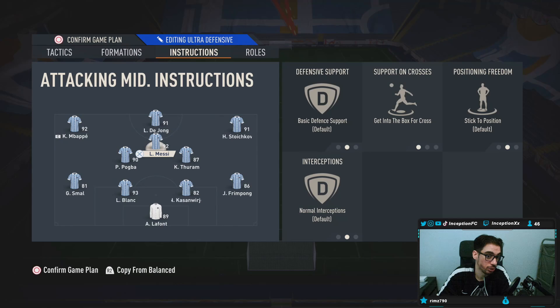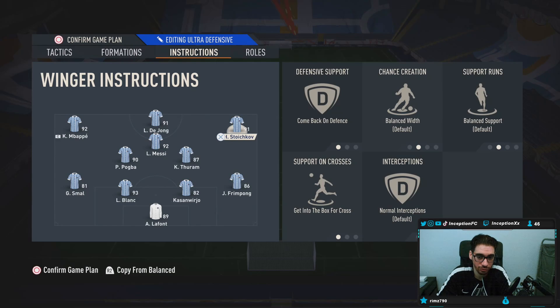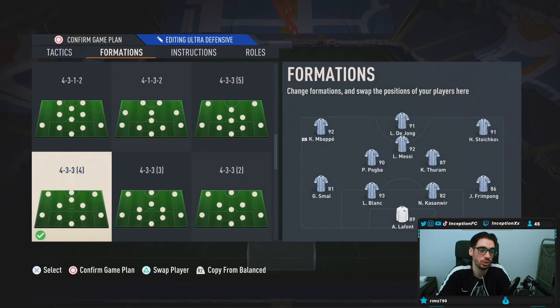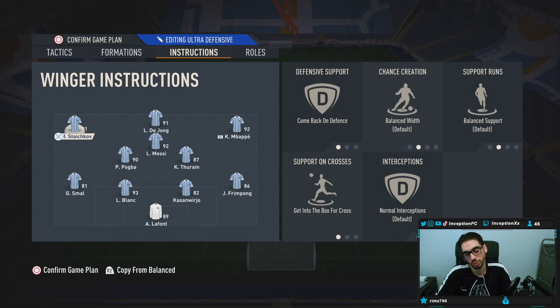We have someone like De Jong up top — you can use stay central, get him behind the striker. You're going to see a lot of the highlights featuring Bernardo Silva and Mbappe — deadly, deadly combination. Right wing: come back in defense, get into the box, cross. Also come back in defense, get into the box, cross. Ignore the way that the team is formatted — this is just us doing reviews for certain players.